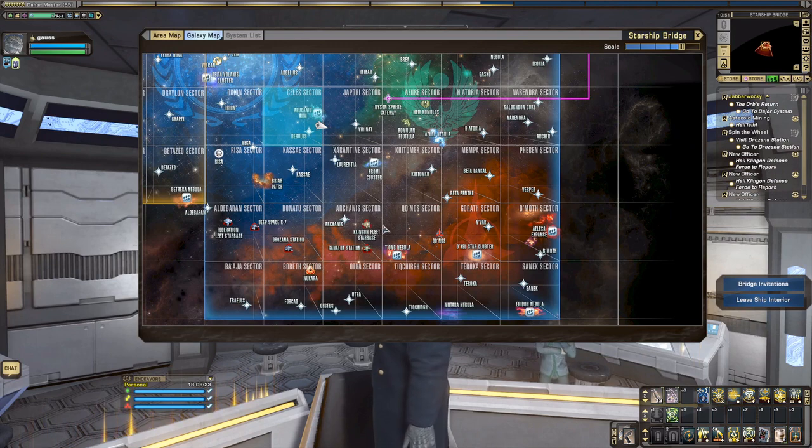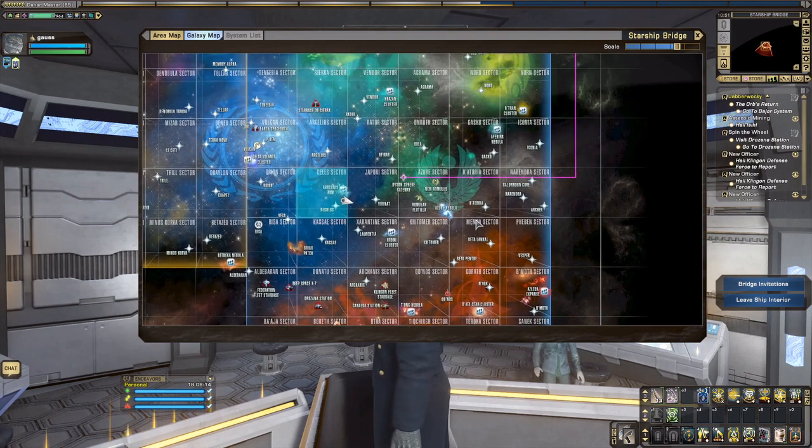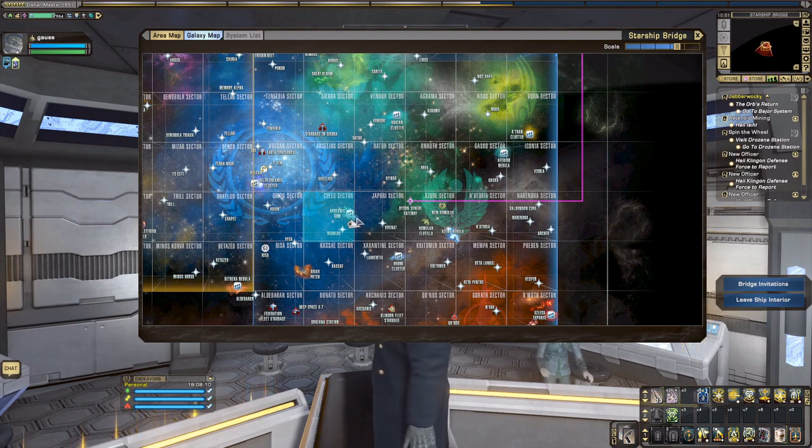You start in the Qonos sector because it needs to be a KDF-aligned character — otherwise you can't get these duty officer missions. Check the first officer, tactical, and operations sections in each sector. Then move over to the Arcanist sector, then up to the Zorantine sector, up to Japori, and over to the Celeste — that's where we are right now. If you check all of those sector blocks, you can queue up a bunch of DOff missions that can yield a whole bunch of contraband. You only need five, so queue up about 15 missions, then transwarp back to Qonos and turn them in to the security officer. With the Ferengi boost active, you'll get 3,000 Dil from that.